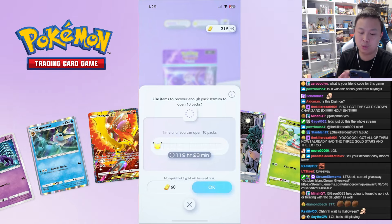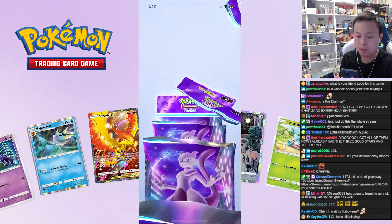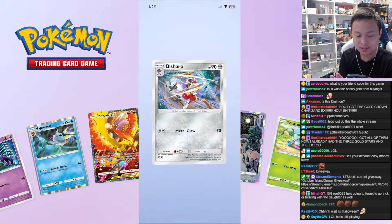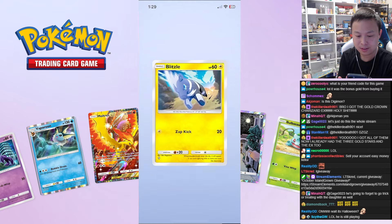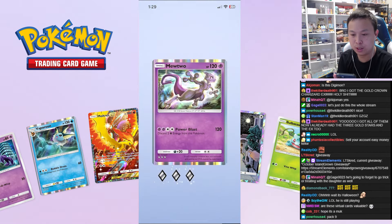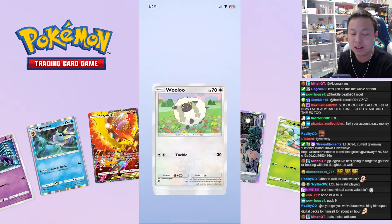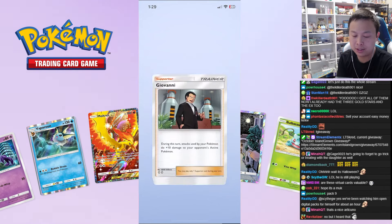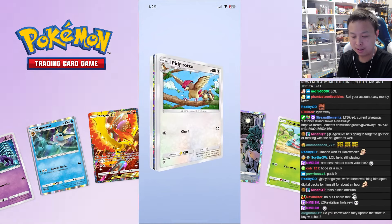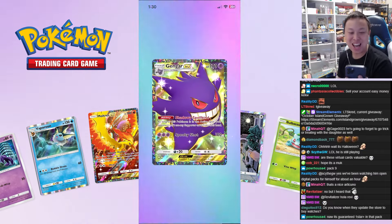We have to get something for the Mewtwo packs — three more chances. It's so sad. Articuno EX! It says pack nine — I don't know if they actually do it in pack nine or if it can come anywhere. This is pack seven, this is pack eight, so maybe it is pack nine.